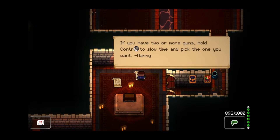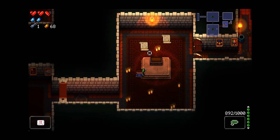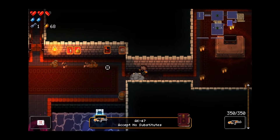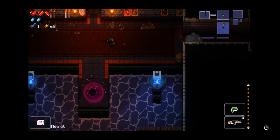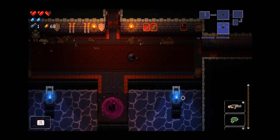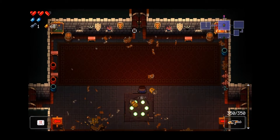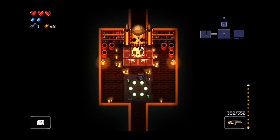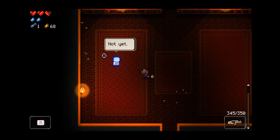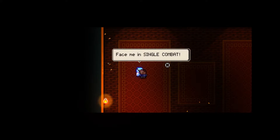Got a chest here. 'If you have two or more guns, hold Control to slow time and pick the one you want.' AK-47 - no substitutes. So we hold Control and we can scroll through - okay cool. Looks like we are ready to keep going up north, and this is the way to the boss room. 'Are you ready to put all that you've learned to the test? Then face me in single combat!'